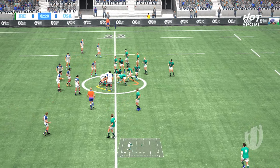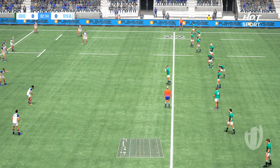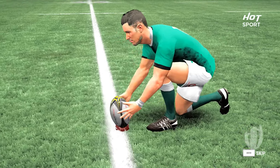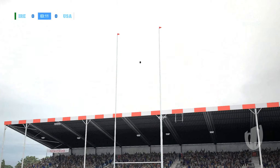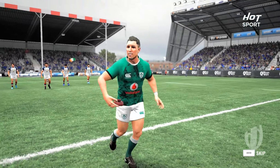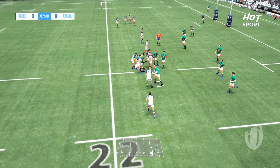Ronnie McKay takes it and they drag him down — not release, says the referee. Penalty to Ireland. Paul Abbott penalised, and Ireland line up the goalposts. Jason Stringer slots it well and Ireland are on the board — first three points, 3-0 over USA.